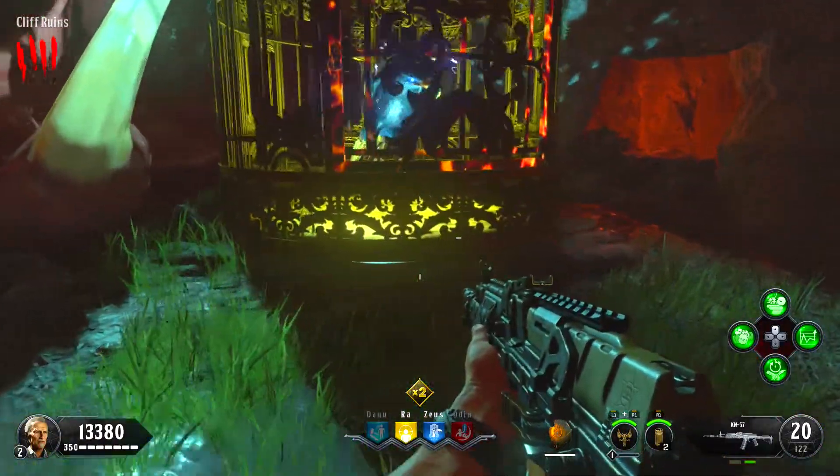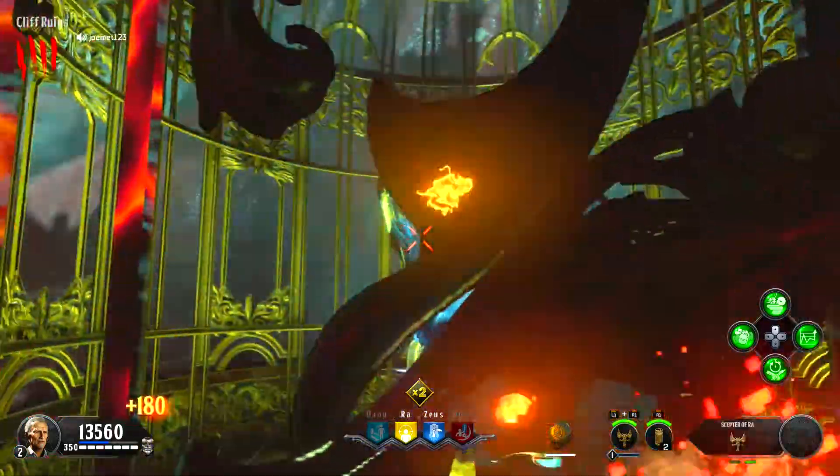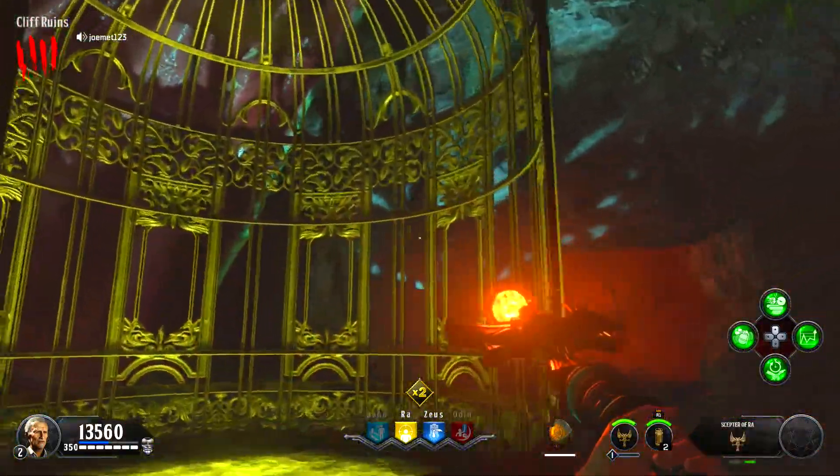This will lift you off to another section of the map. Make your way to the Cliff Runes and pull out your Specialist Weapon in front of the cage, then mash it open with the Specialist Ability. For example, I pressed L2 on my Scepter of Ra to open mine.